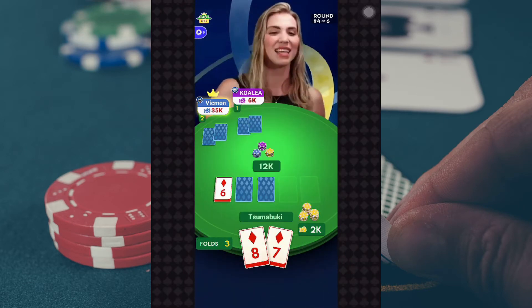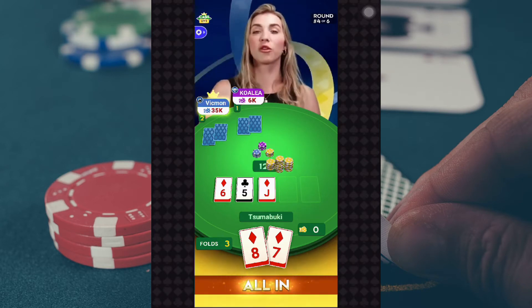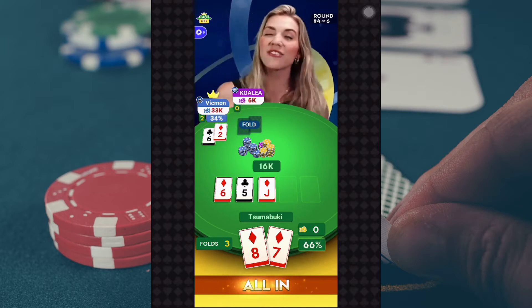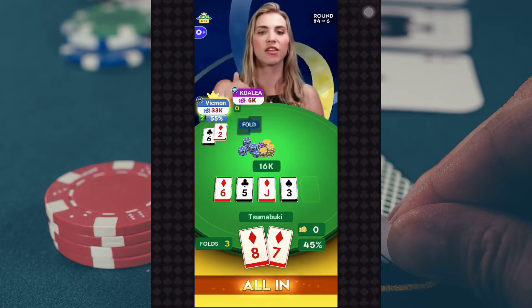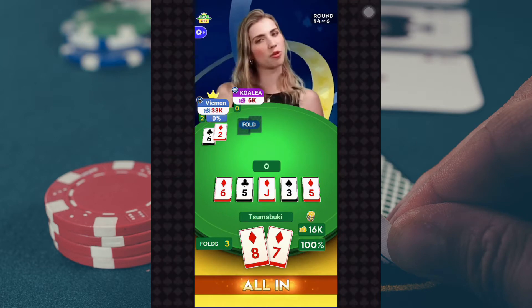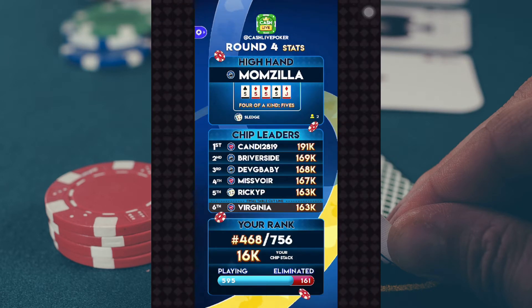The flop is the Six of Diamonds, the Five of Clubs, and the Jack of Diamonds. At my round four feature table I've got Joey J, Shakin'em Roll'em, and David335. Decisions are in. The turn card is the Three of Spades — the four-seven gives you the nuts straight. The river card is the Five of Diamonds. The high hand went to Momzilla with four of a kind fives. Sledge also got that hand. Chip leader is Candy with 191,000 chips. 595 of you move on into our penultimate preliminary round.